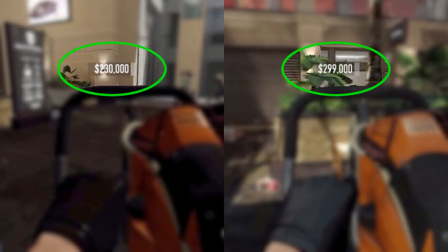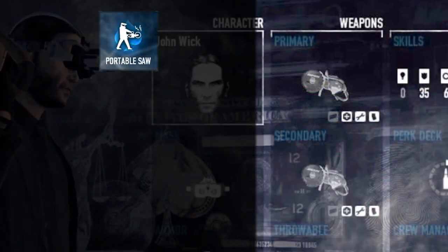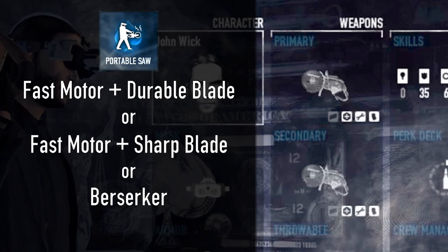The Chameleon A skill increases Loose Loot value, which reduces the number of ATMs we'll need to steal from — from 8 to 7. Then we'll need Portable Saw Ace and Saws in both weapon slots, built with the Fast Moto and Durable Blade weapon mods. Take Sharp Blade instead if we don't have the 8-perk card Fast and Furious unlocked.